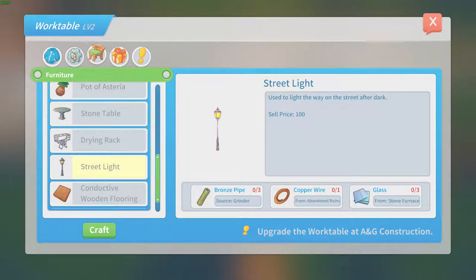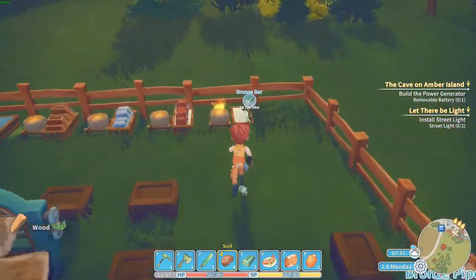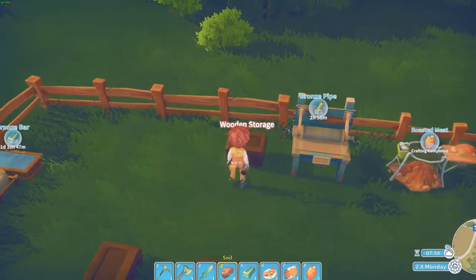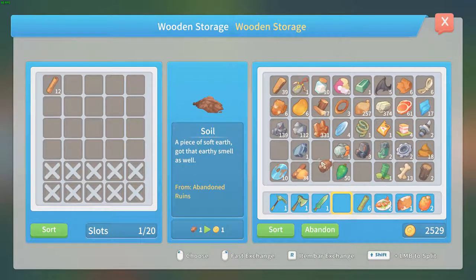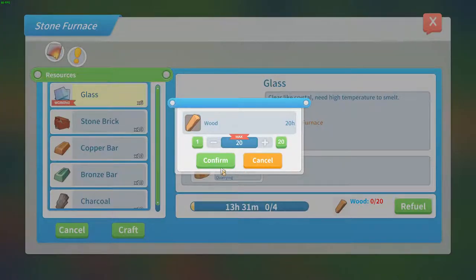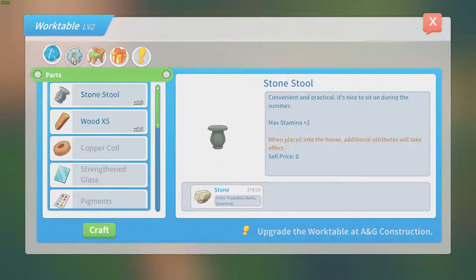Let's take a look at the street lights. We are going to make that one, but I first need to make some wood. Confirm — 50 wood. We'll fuel that one and craft two more bronze pipes. Confirm. Then we are going to pick up these bronze pipes. I also need glass. Refuel, confirm. Craft six more, confirm. Let's make another city lighting.